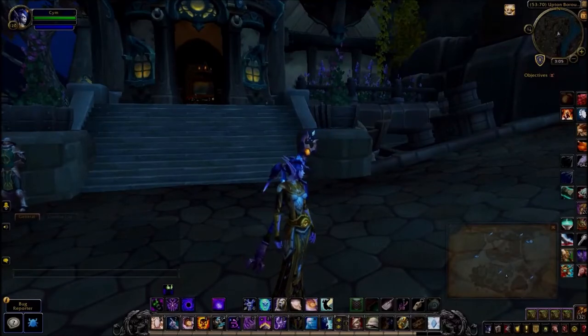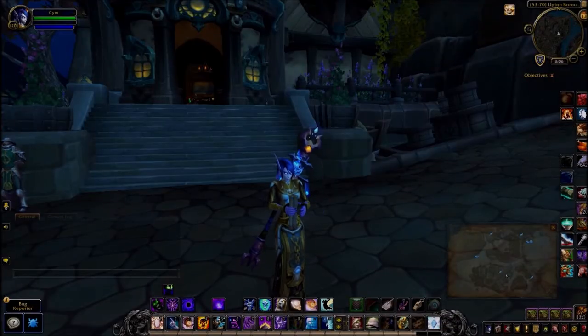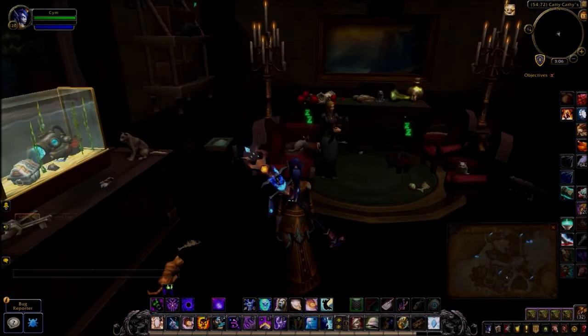Hey everyone, today I'm on the Alliance side, currently standing in Boralus. If you look on the map, I'm towards the bottom, just above where it says Unity Square, around these houses. This will be the second Pepe costume.